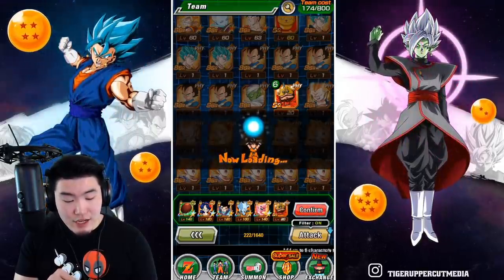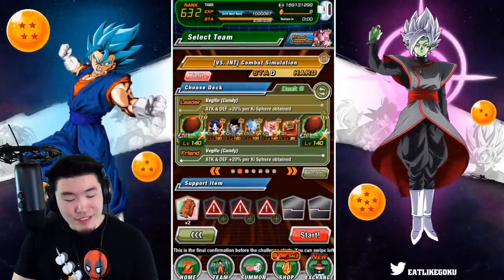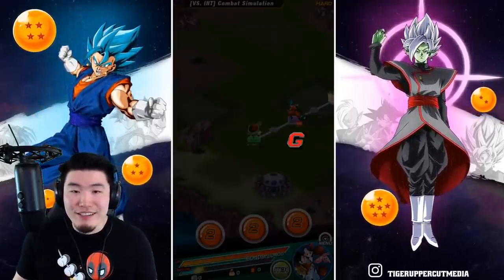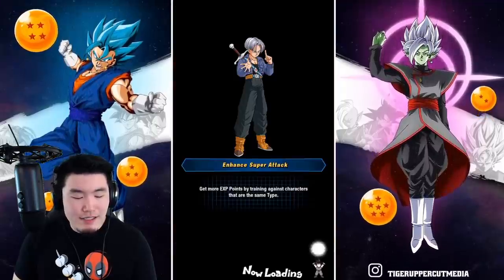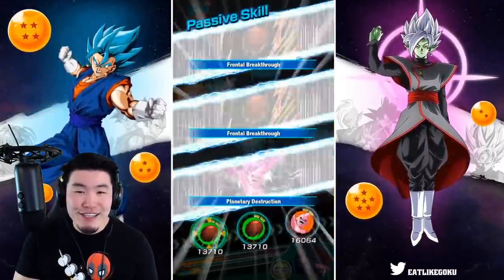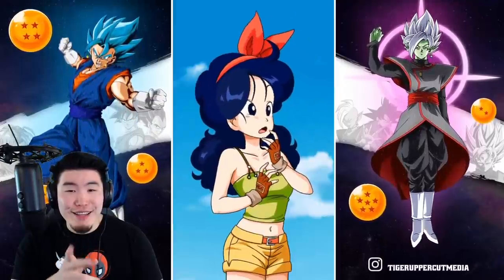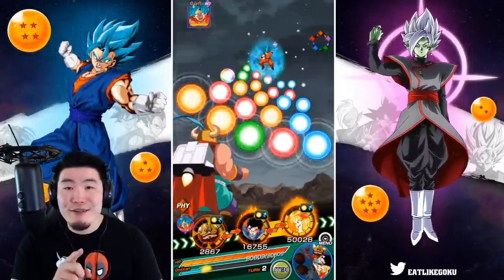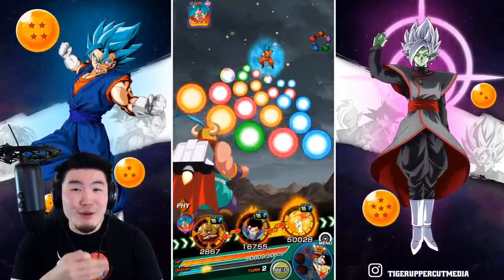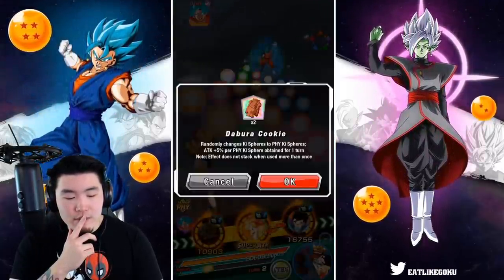Let's give it a shot. Let's switch the item to Dabura Cookie — and that's the setup. Hopefully this doesn't take too long. I already got all the missions cleared, I guess it's just in the name of science. This is exactly what we want — we got Ox King, we got Launch, we got the Gohan. We got the Launch transformation animation. It's a really nice animation, but if you're doing multiple resets and watching it over and over, it could get a little annoying. Let's give a couple orbs to Ox King first.